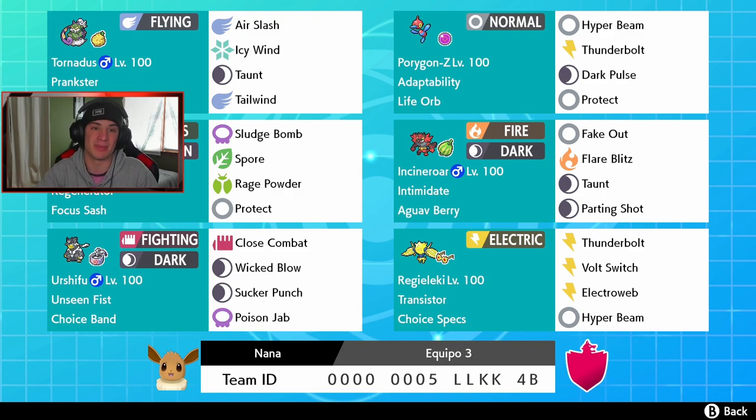In the front spot we got Tornadus in the top left corner, flying type only, with Air Slash, Icy Wind, Taunt, and Tailwind. It's basically there to set up Tailwind or Taunt trick room and Tailwind users. It has Prankster and the Citrus Berry. Our next Pokemon is Porygon-Z, hard-hitting with the Life Orb and Adaptability — does huge damage, basically double damage with STAB moves plus Life Orb damage on top. It has Hyper Beam, Thunderbolt, and Tri Attack for coverage, plus Protect.